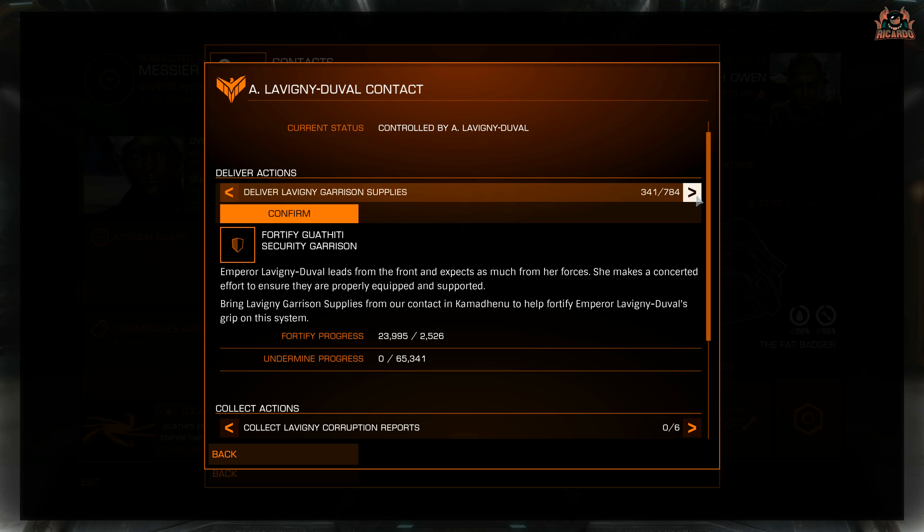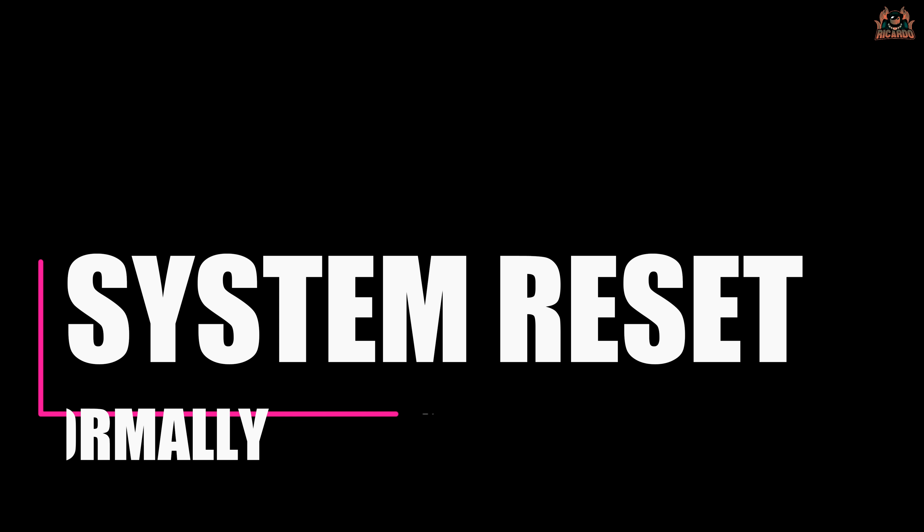You don't even have to leave your ship, especially if you're in Odyssey. Dropping the supplies off is quite easy - you don't have to do it in blocks of ten as you collected them, and there's no fee for dropping these materials off either. Just hit that right arrow button and you're done.